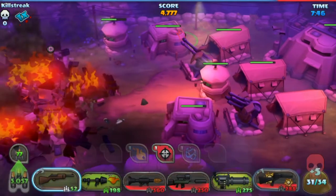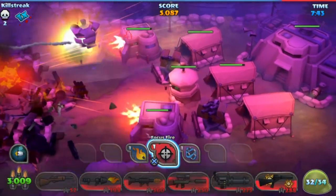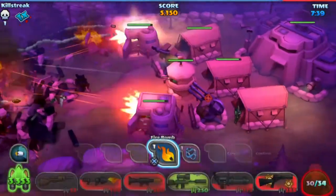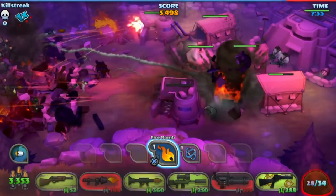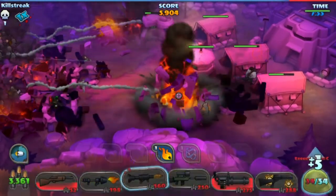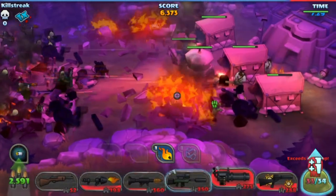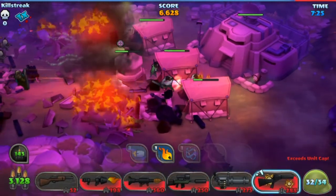We can use the veterans in the next battle because I feel like we are going to need it. Let's try to use a focus fire there to get rid of the AA and the bunker. The flamer is doing a great job when it's not about walls.